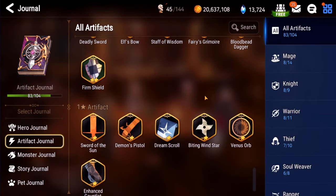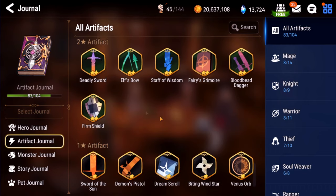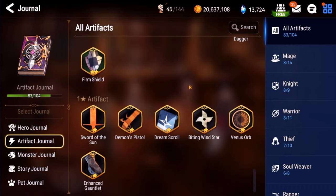For all of these remaining artifacts — F minus minus minus. They're all completely useless. If you're using any of these, you're a moron. They suck. There's no reason to even click on them.